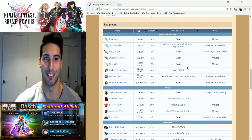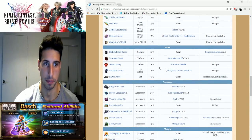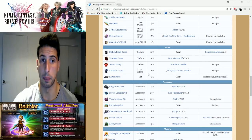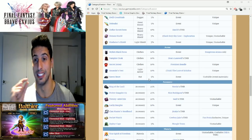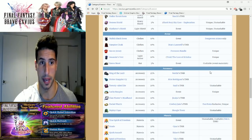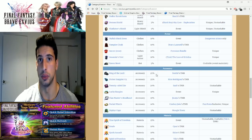For the armor piece, the best and easiest one for everybody to get is the Assassin's Vest from the Lure of Echidna — it's 10%, which is really good. You also have the Raven Beret at 5%, so if you're lacking a few percentage points, that's not bad either.